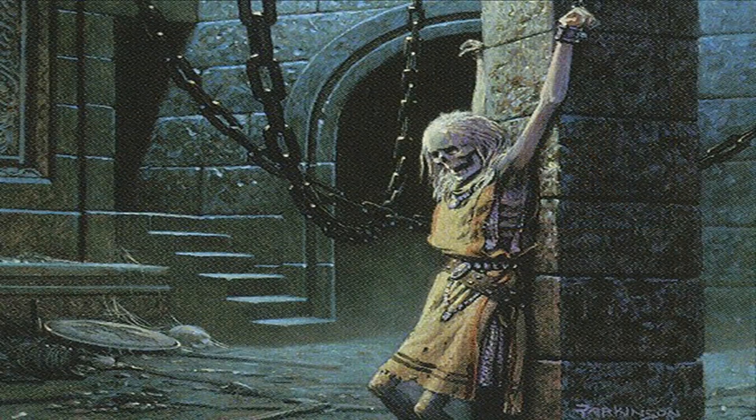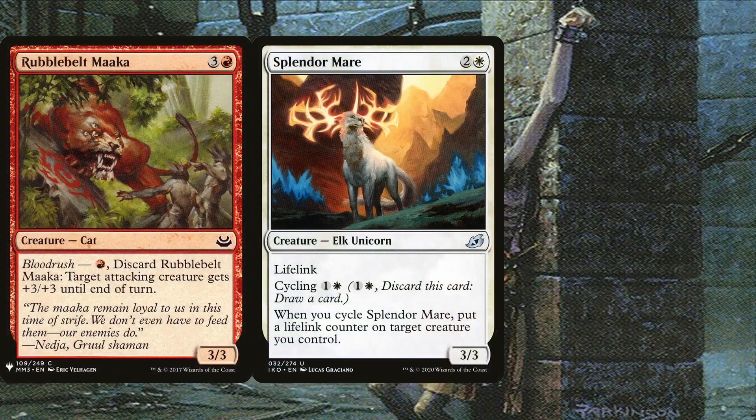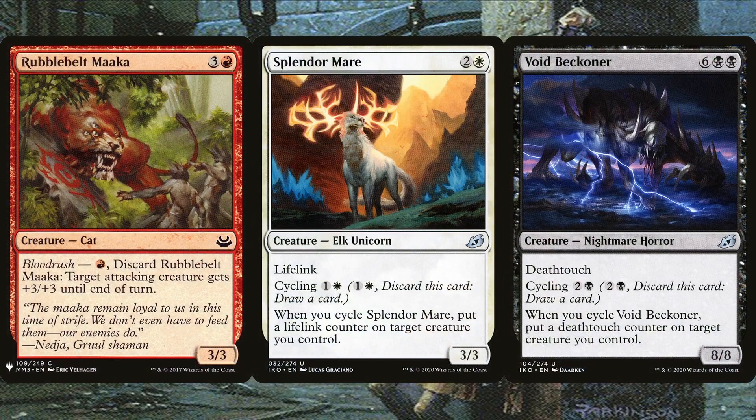Robovelte Maka, Splendor Mare, and Void Beckoner are creatures that can make Exist even more dangerous in combat, whether attacking or blocking. The Maka and Beckoner are amazing combat tricks since they can be used in response to a block. Giving Exist a deathtouch counter at instant speed is amazing since he has double strike — he deals lethal damage first without taking any damage himself. And you get to draw a card from cycling it away. The Maka giving him +3/+3 is also amazing since that's up to six additional damage thanks to double strike. They do put opponents into a tough position when making decisions since they know you have the option to use them again.